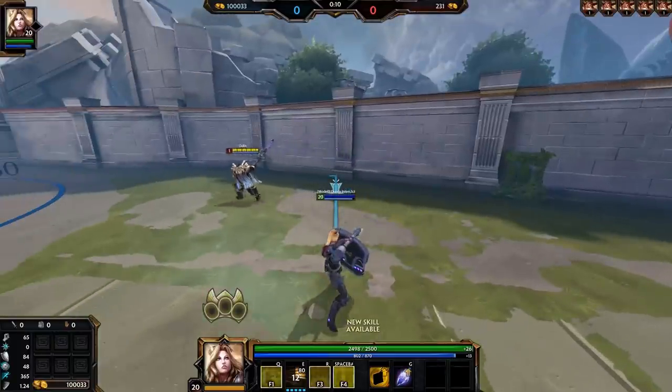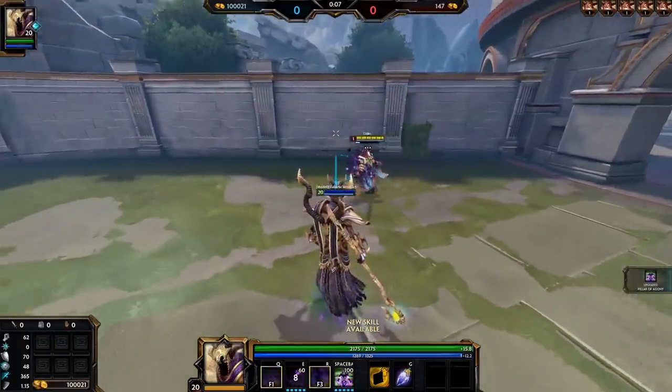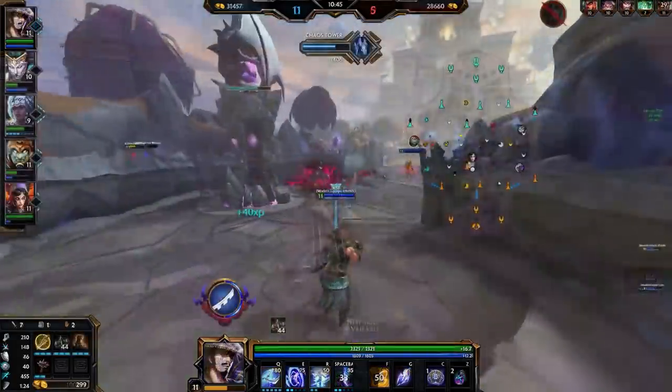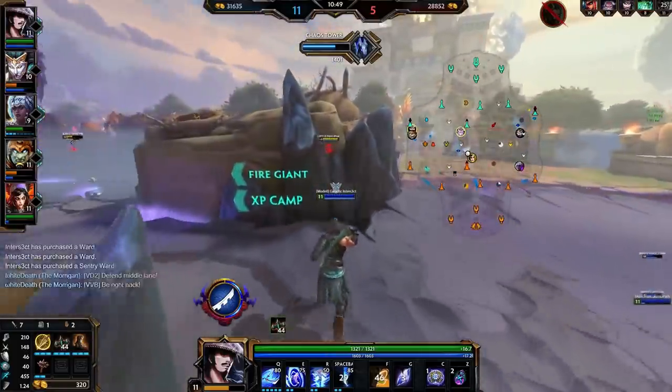Silences will completely stop you from using any abilities, relics, or consumables, but you can still move around freely and use basic attacks. Those are the main hard crowd controls you need to worry about, but there are definitely others which I'll list briefly here.